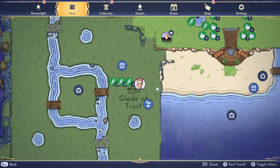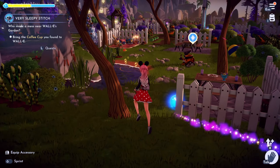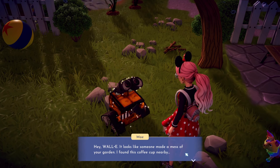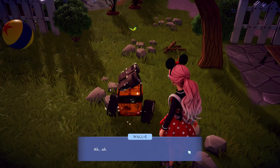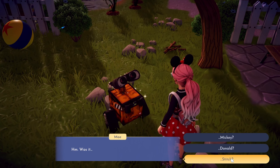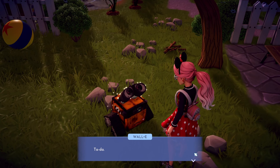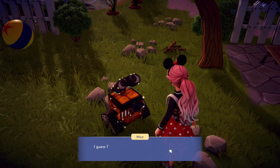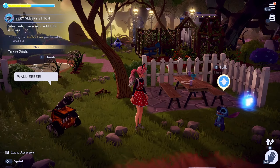Bring the coffee cup to Wally — he's right there. Let me move the garden back first. Wally says, 'It looks like someone made a mess of your garden. I found this coffee cup nearby — do you know who did this?' Turns out it was Stitch! Ta-da! Stitch messed up your garden. Wally says he'll have to find Stitch and do a badness level check.